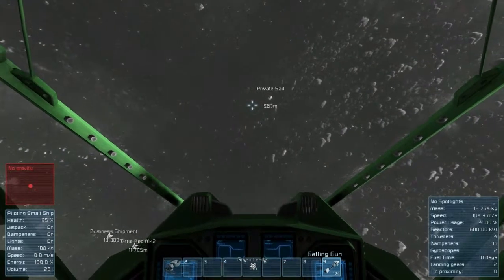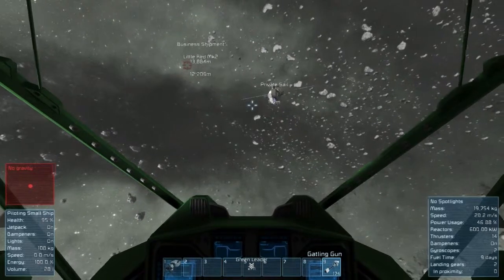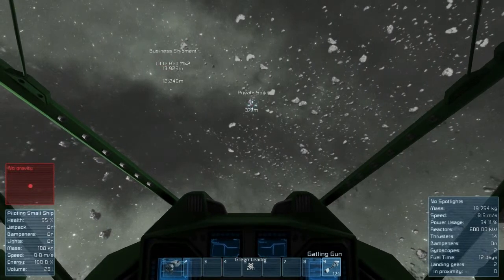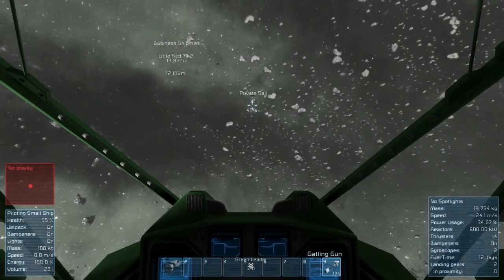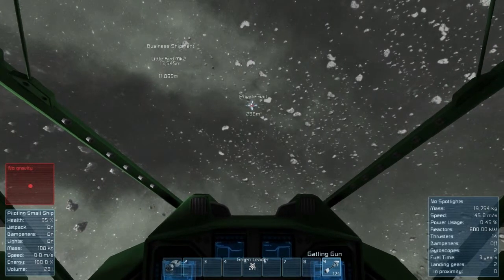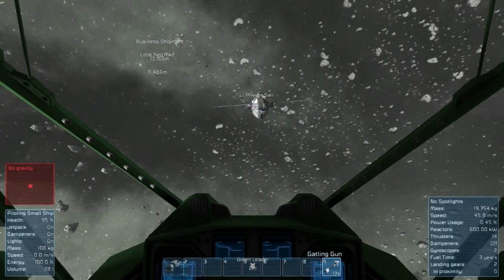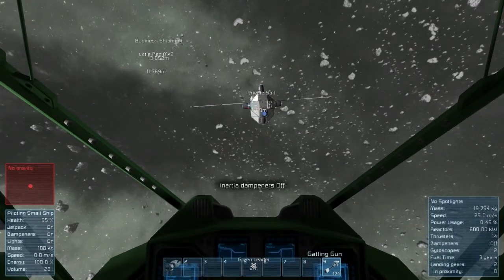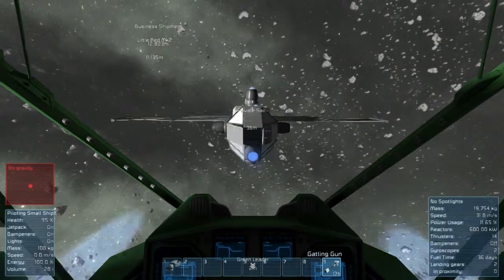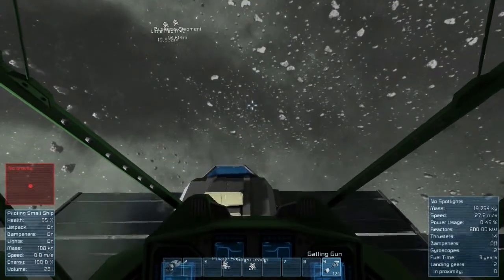We're going to find out real soon if this thing actually has weapons - we'd know by now. It's pulling away. I had some maneuverability issues to work on. The best way I found to do this is to match your speed as close as possible with your inertial dampeners on, then turn them off and manually fly the ship to where you need to dock. Which is not easy - seriously, it's not easy. Let's dock right there - I'll need external view so I can see.